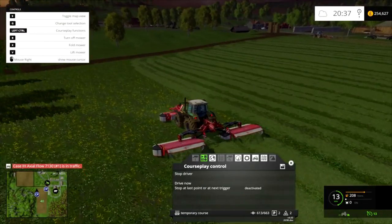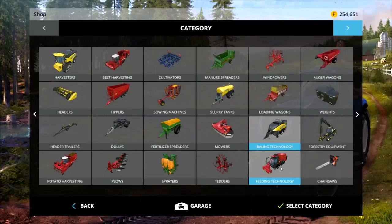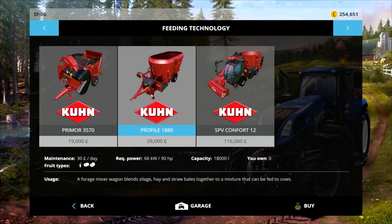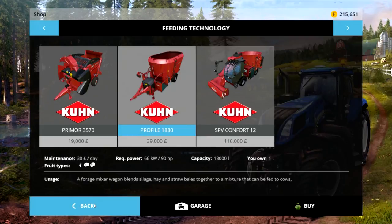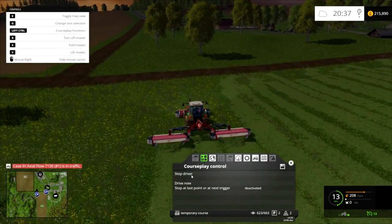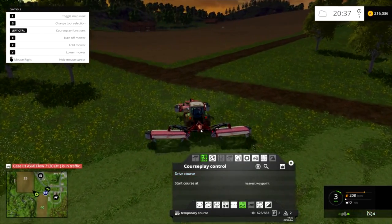So how much money have we got — should we buy some cows? Actually, what I need to buy first is feeding equipment. I think I'm just going to buy this one to start with — I think we need the self-propelled one. Right, okay, so we should have everything we need now, hopefully.